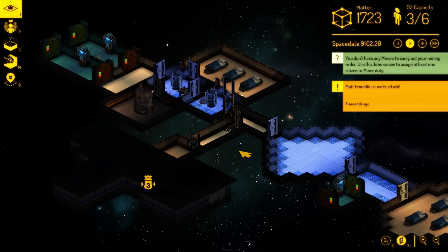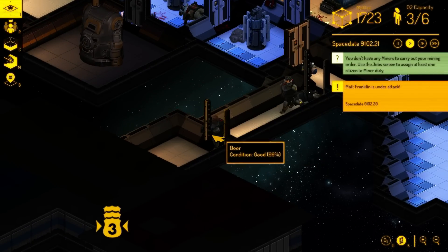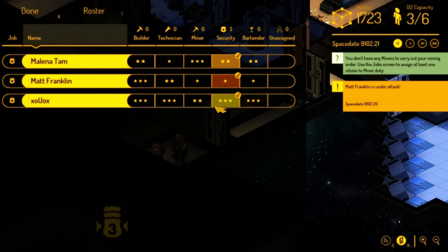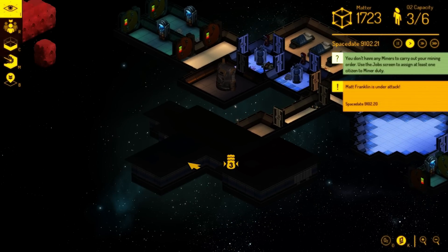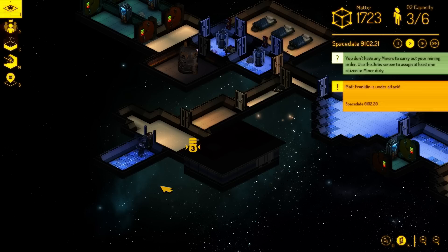Now we're down to three people because raiders decided to kill the rest. Those situations are pretty much out of my hands past the point of putting them all on security detail — I can't do much else. That's where the fun happens, as Dwarf Fortress players would say.